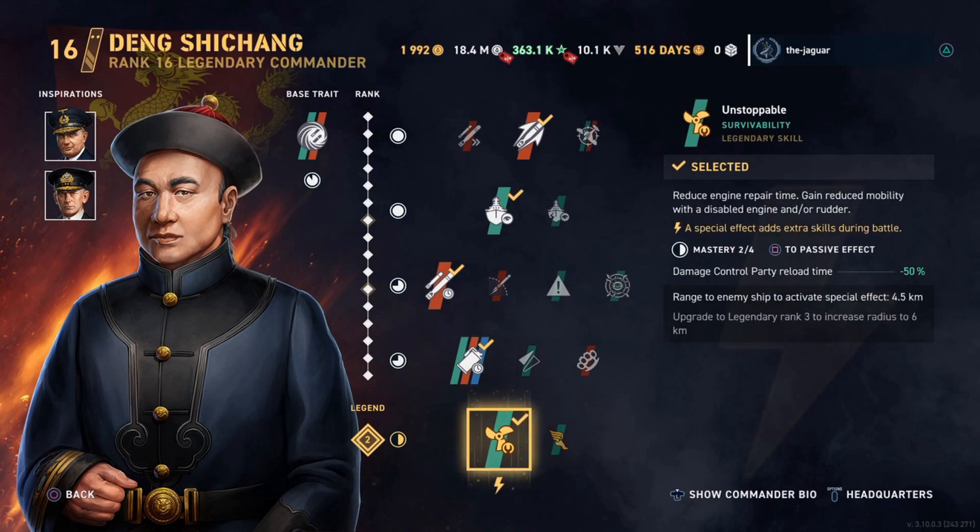As for the legendary skill, I have him ranked up to legendary rank 2, and I've selected Unstoppable. It reduces the engine repair time and gains reduced mobility with a disabled engine and/or rudder. The range to the enemy ship to activate the special effect is 4.5 kilometers. When you upgrade to legendary rank 3, this radius increases to 6 kilometers.